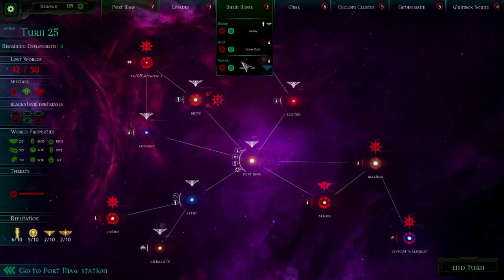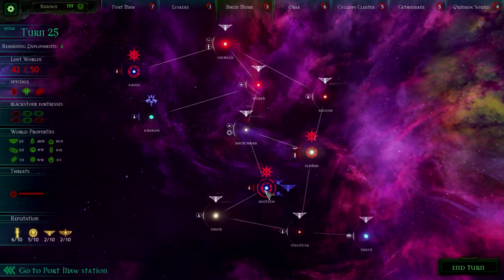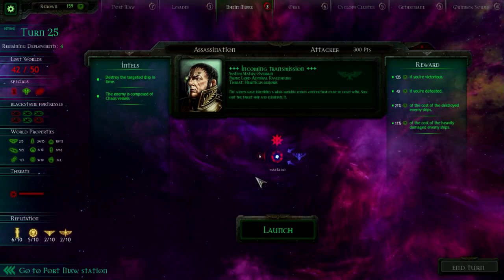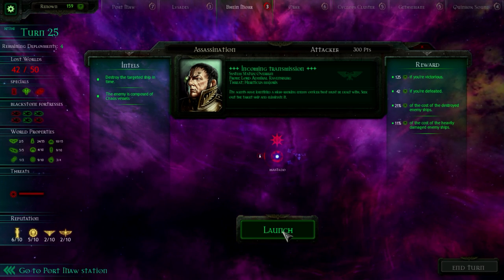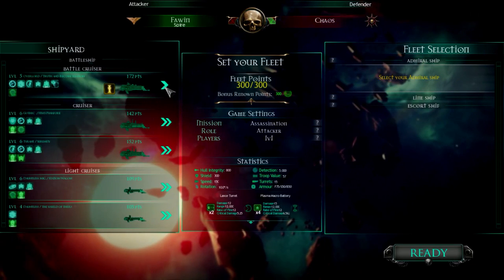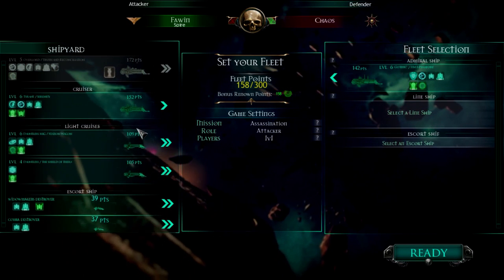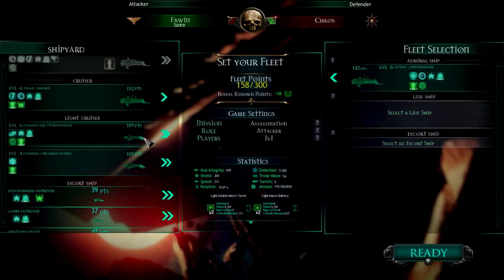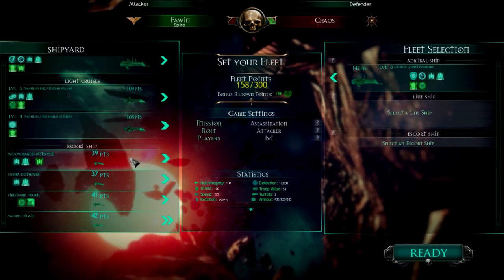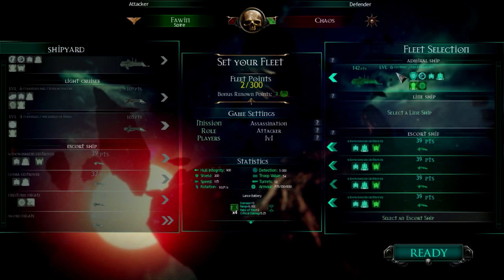Let's find the special mission. Yeah, it's Imperial Navy. Assassination — destroy the enemy target ship in time. We'll take one of the regular cruisers with us, the HMS Pinafore, and I think I should take a bunch of torpedo ships so we can just pump them full of torpedoes. Let's do it!